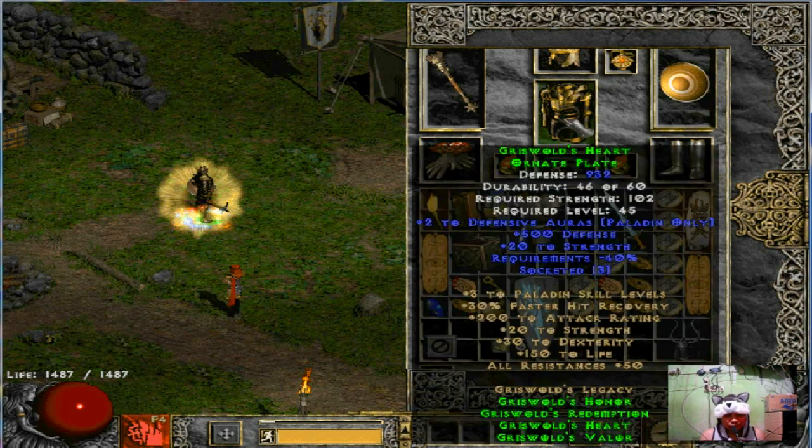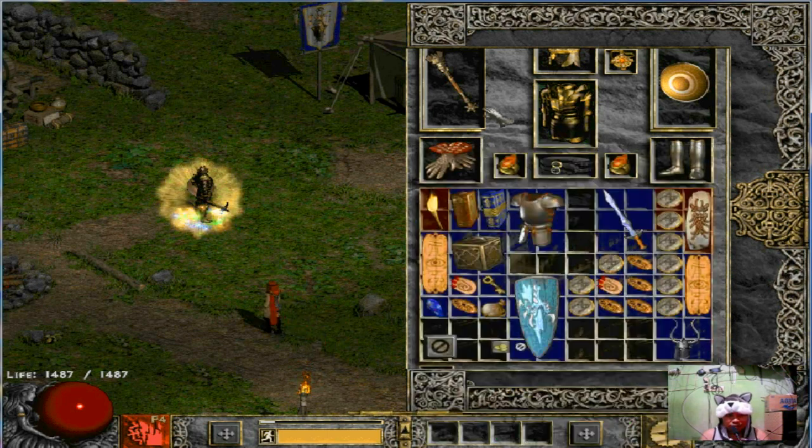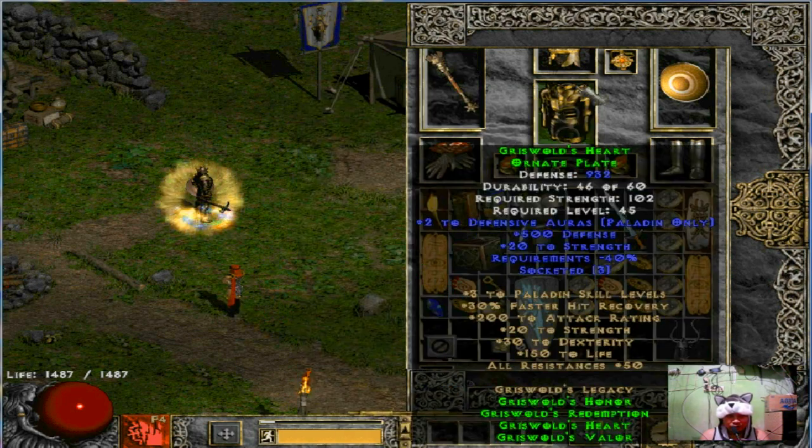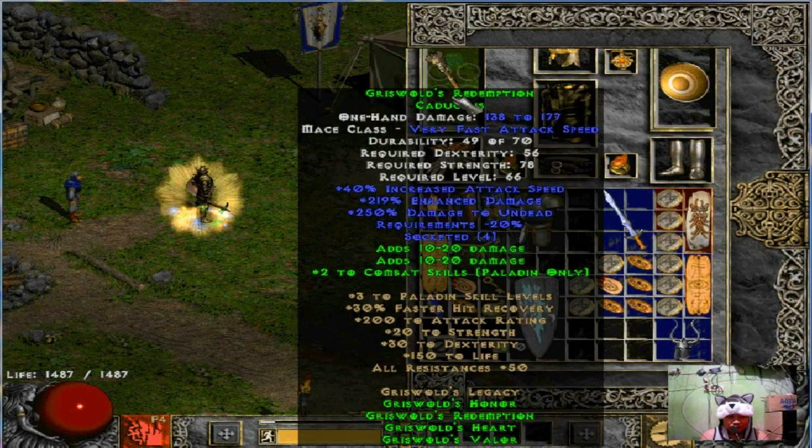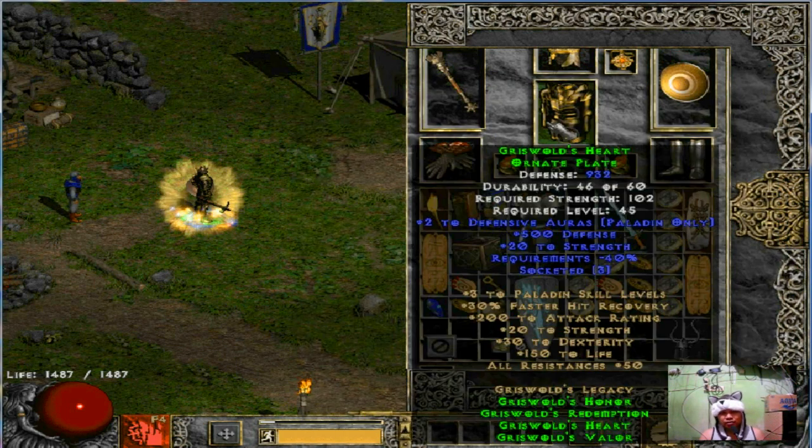But we can do some debug — you can find this item set for paladin, okay. Only four items, all with socket: this world Honor, this world Valor, this world Redemption, this world Heart, okay.